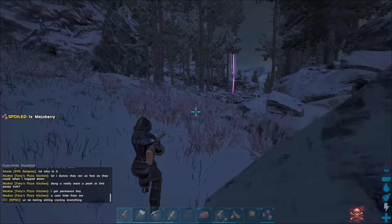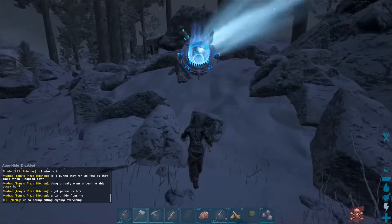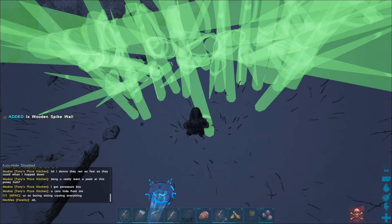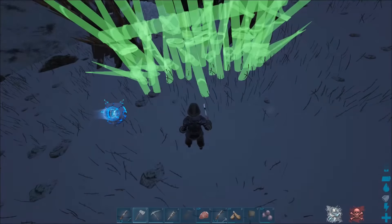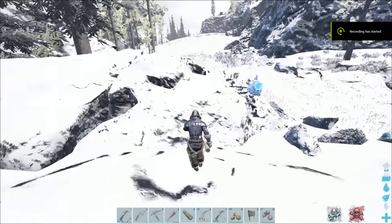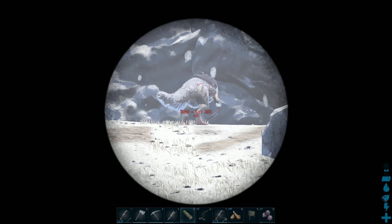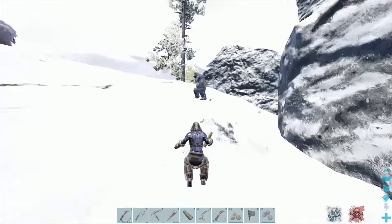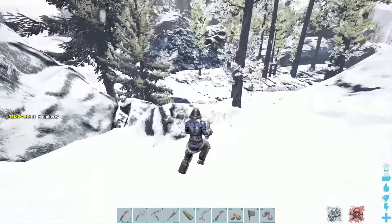There we go. Let's get some spike walls thrown up really quick. I have the hide, fiber, and thatch. All I need is the wood — I'll just grab this wood here. Unfortunately I just saw a Therizino right next to my trap. He's right up there now. I don't know if he was trying to kill the trap or what. I think he probably was, so it might be a rip on the Megatherium.